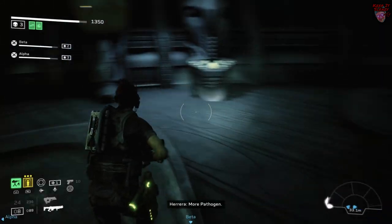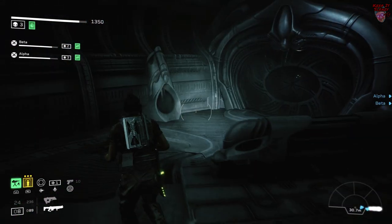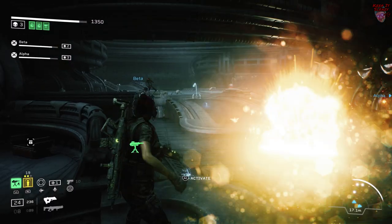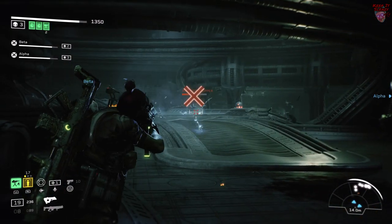For this next tough fight you're going to want to run towards where the pathogen stalker spawned. Hold up here — this way you don't need to deal with the poppers crawling on the wall. You can deal with everything in one tight bottleneck.